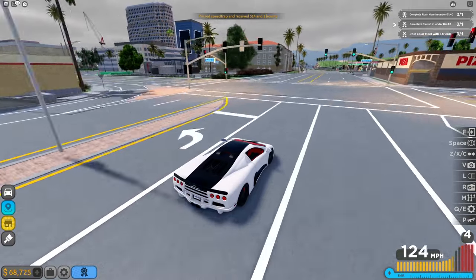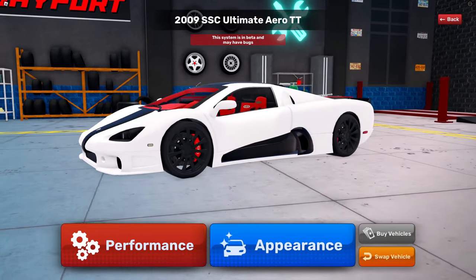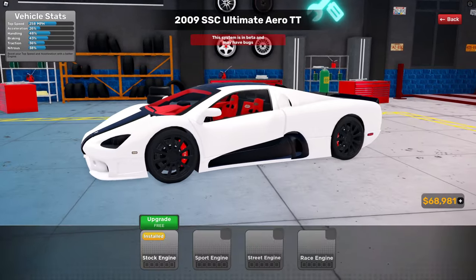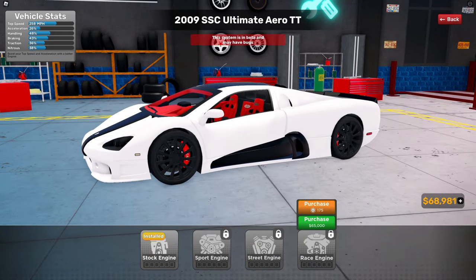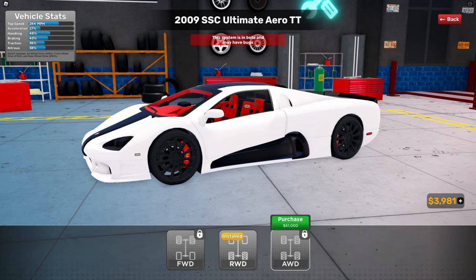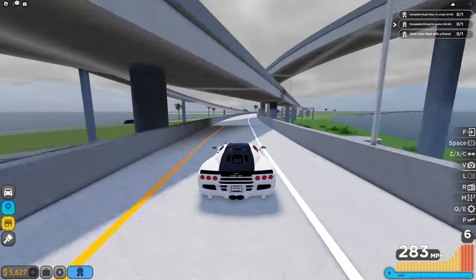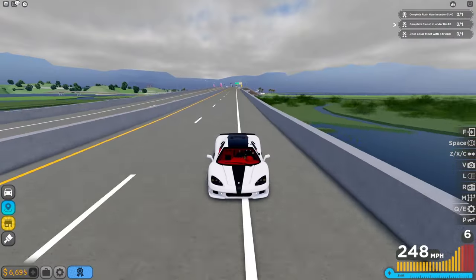We've made it back to the city, so let's head over to the garage to check the upgrade prices. They've updated the garage and it looks super nice — I feel like a lot of other driving games are going to start copying this design. The engine upgrade is 65,000, which I have enough for. I'm going for pure top speed with the race engine. We have to upgrade it six times to fully max it, and the same for all the other upgrades. Now we have a top speed of 284 instead of 258.